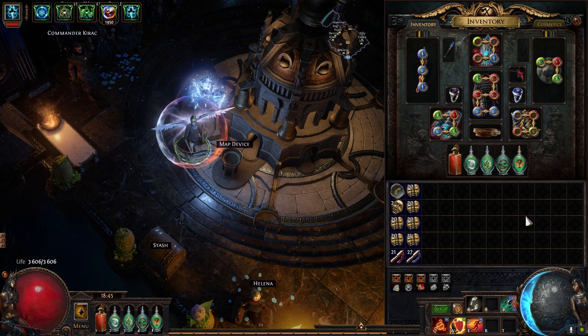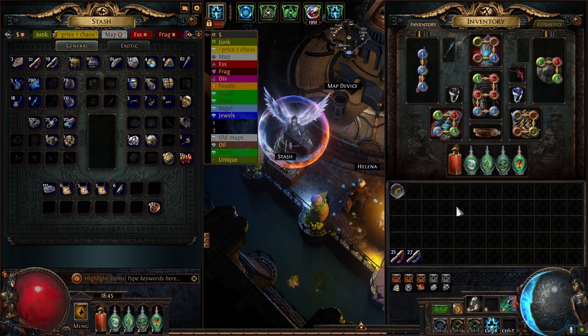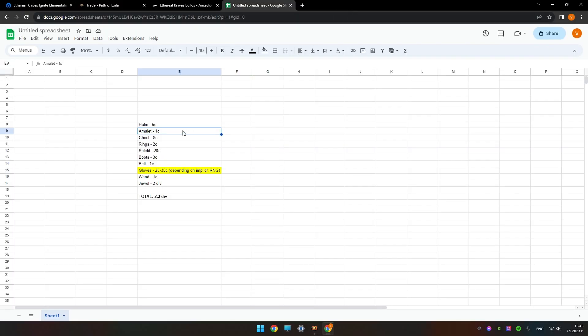I managed to save up about three divines worth of stuff to start the EK build. I just did a trade — I actually found a really nice divination card called 'Love Through Ice.' It was a double implicit corrupted item, which was a lucky find. I already know what I'm going to buy next. Without further ado, let's go for a gear breakdown so you can roll your own EK Ignite.